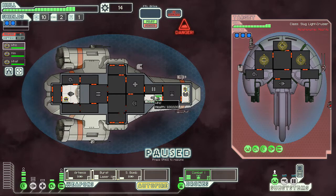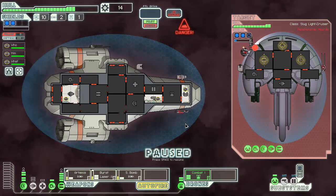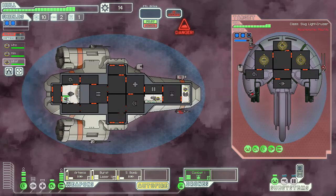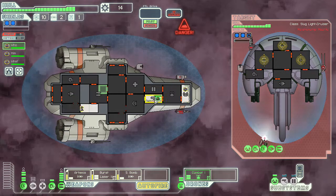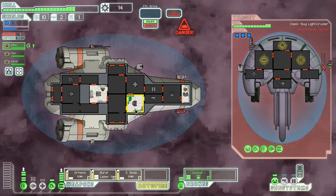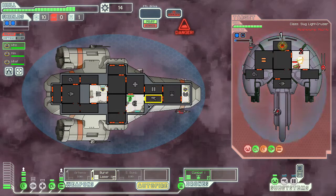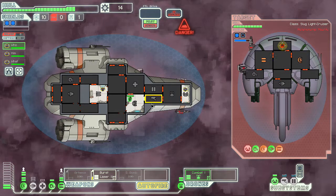We also need to deactivate the engines here, deactivate one of the engines, and then deactivate the medbay so we can fire up a combat drone. We have no chance of evade, but that's going to have to be the case here. So they're going to start shooting, and our weapons are slowly charging up. We're starting to shoot them, they're starting to shoot us. Luckily we have two shields — that is really handy. We're hurting them pretty badly, we hit the shields.